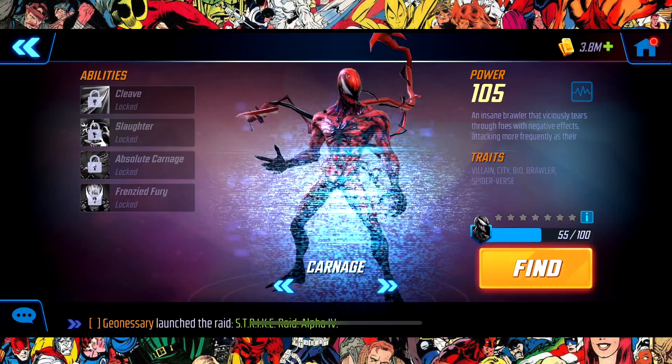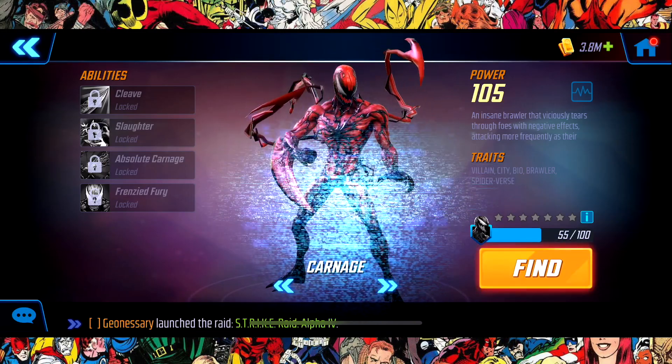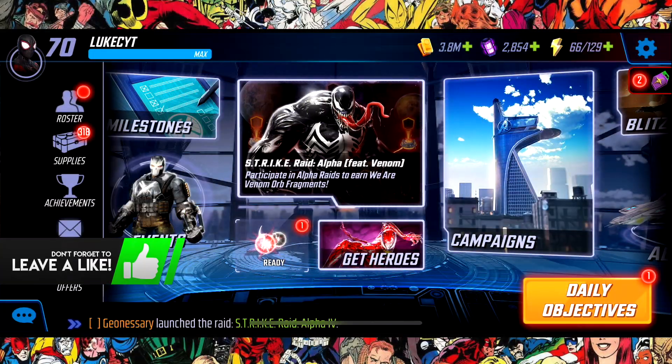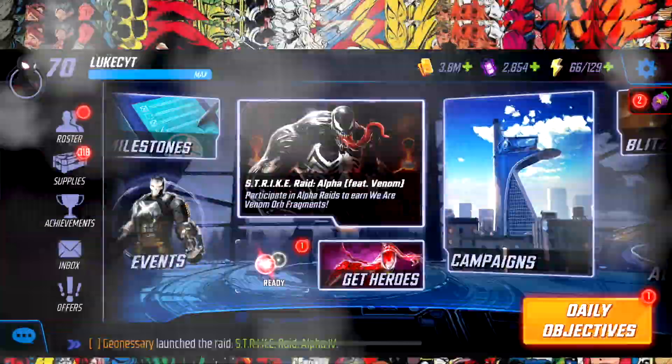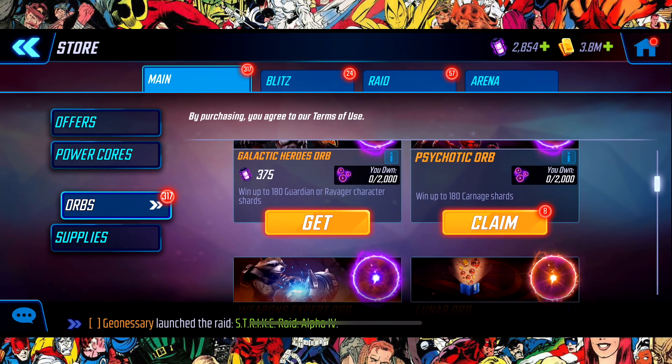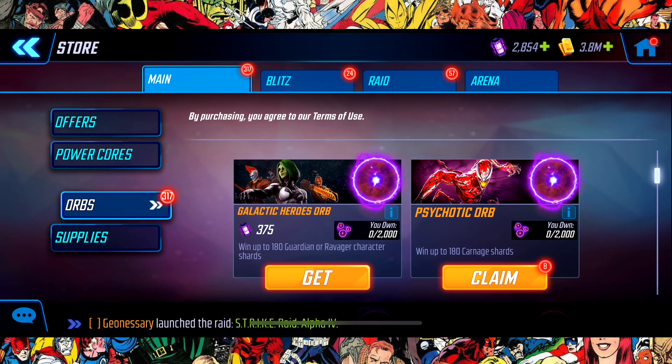We're going to open eight of the orbs — we need 45 shards from these orbs and we have eight of them. We also have 2,800 power cores if needed to open some more. As you scroll down here you can see we have the Psychotic Orb, eight of them, so we need 45 shards.